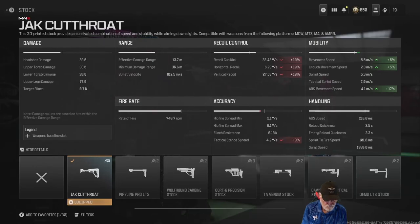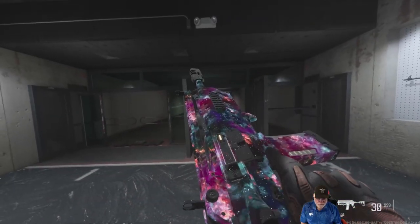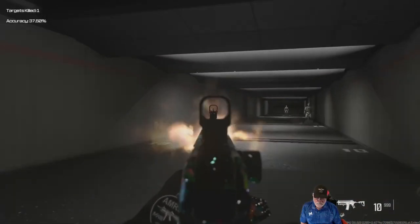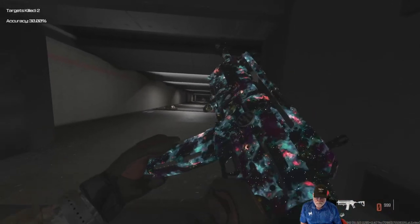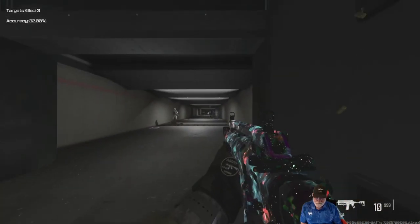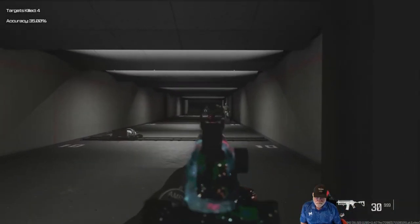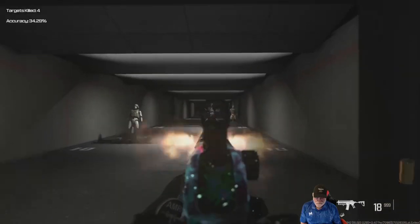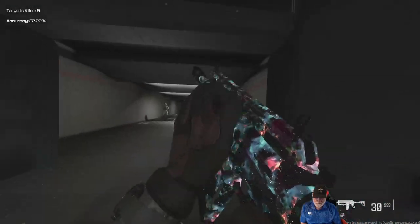It's the stock from the Jack Cutthroat, so we'll take it out and have a quick look at it in the shooting range. There's a lot of recoil and a lot of idle sway — should be fun to give it a whirl in free-for-all tomorrow. Distance kills might be an issue. Please like and subscribe — it helps me, it helps family. Peace.